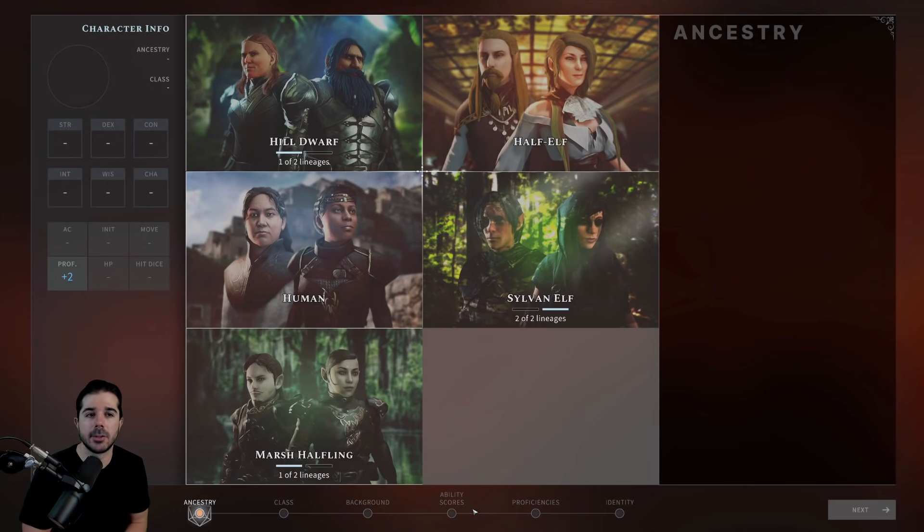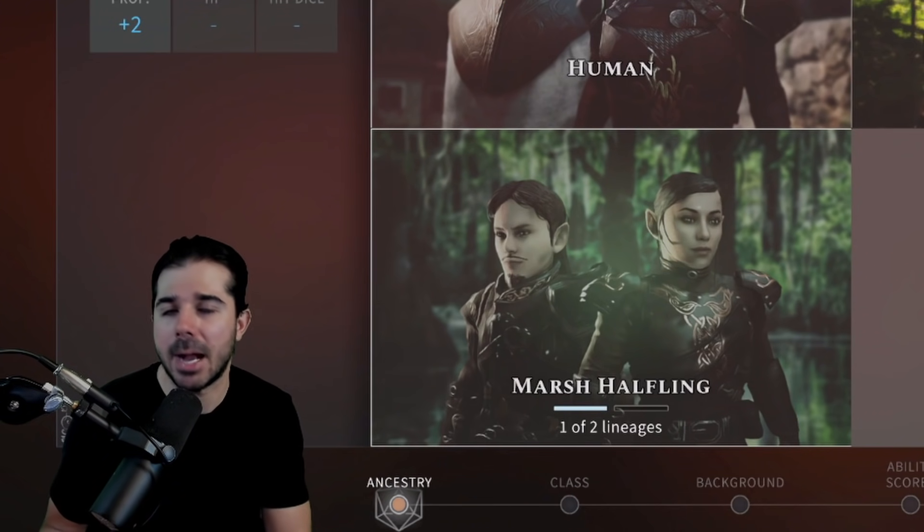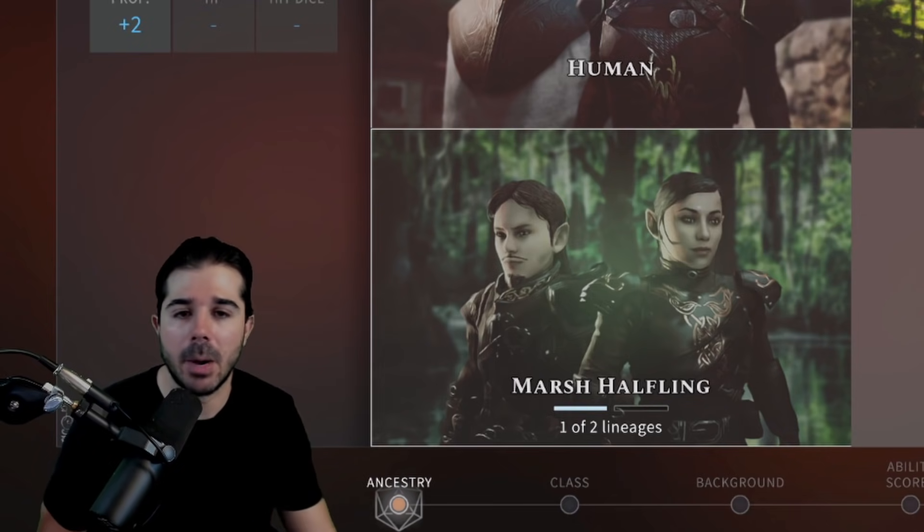The first screen in character creation is your racial choice, or as Solasta calls it, your ancestry choice. But I'm going to recommend that you actually move on to the class choice first, and then come back to your racial choice — I'll tell you why just in a minute.